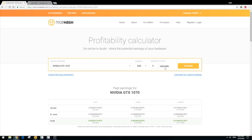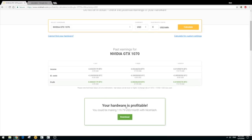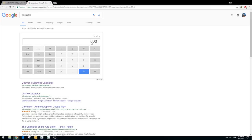This is a nice hash calculator — just put your hardware in, enter how much your electricity costs, and it will tell you how much you get paid per month. For my GTX 1070, I get paid $120 per month. Since I have five of them, I'm going to get paid $600, plus a little more from my CPUs as well.